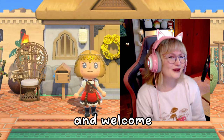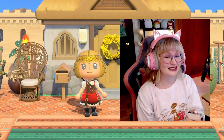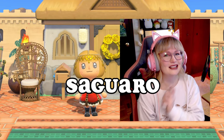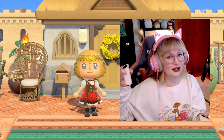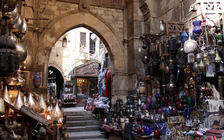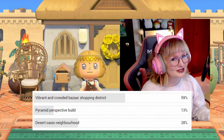Hello everyone, welcome or welcome back to my channel. My name is Taia and this is Suwaru, my desert core island. Today we're going to be making a market — a bazaar, if you will — in the desert, and I want it to be the shopping district. I had you guys vote on what build you'd like to see next, so we're doing that today.